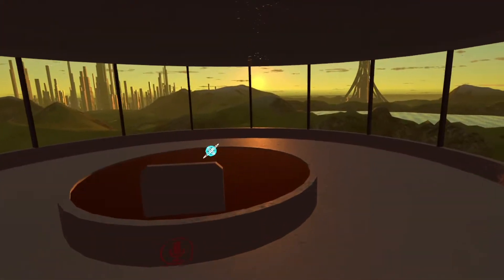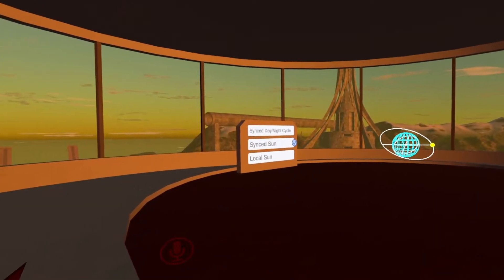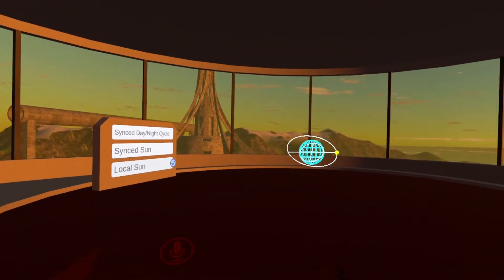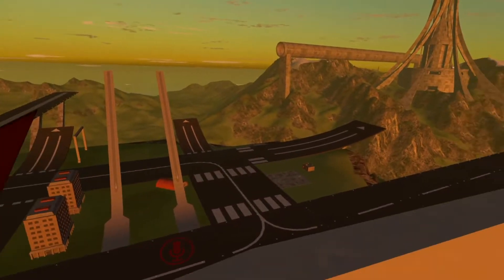Now you're saying to yourself — what about kids coming in here and changing it and all that stuff? Well, if they start doing that, just click on Local Sun, change it to how you want it, and that will be it. You won't have to deal with the changing day-night cycles.